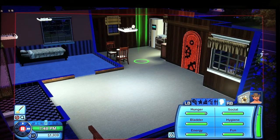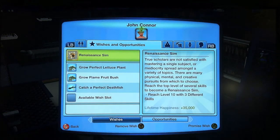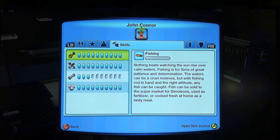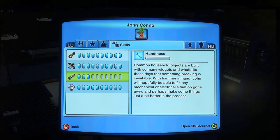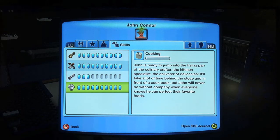The lifetime happiness wish I chose was the Renaissance Sim. A Renaissance Sim is where you have to reach level 10 with three different skills. It was fun but it was hell — just imagine getting level 10 in one skill, let alone three. The three skills I chose, as you can see here I've already maxed them out: fishing, gardening, and cooking. I also happened to pick up some handiness skill just from things breaking around the house.